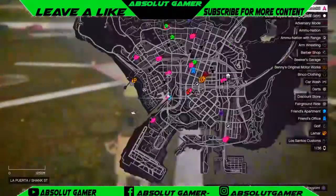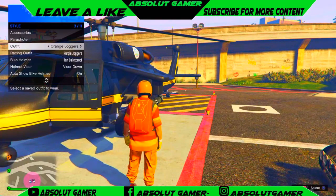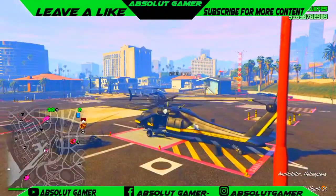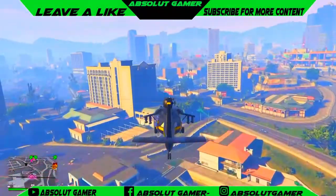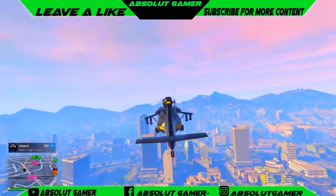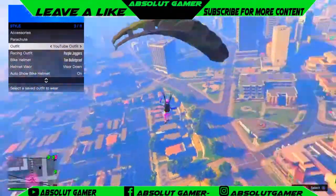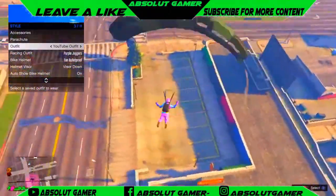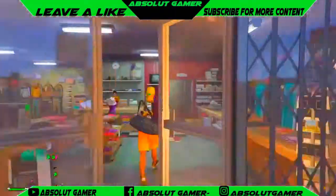Now we're going to do the duffle bag glitch. What you have to do is put on the outfit that has the duffle bag and then go into your helicopter. Then just jump, open the parachute, go to style and then get ready to press X on the outfit you want to transfer the duffle bag to — quickly — and then you can go save it as a new outfit.